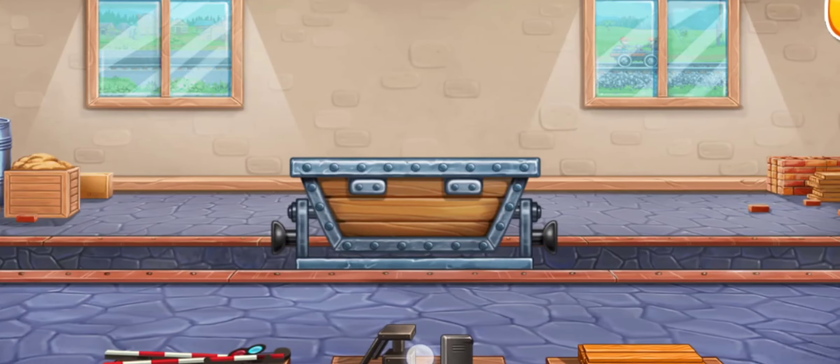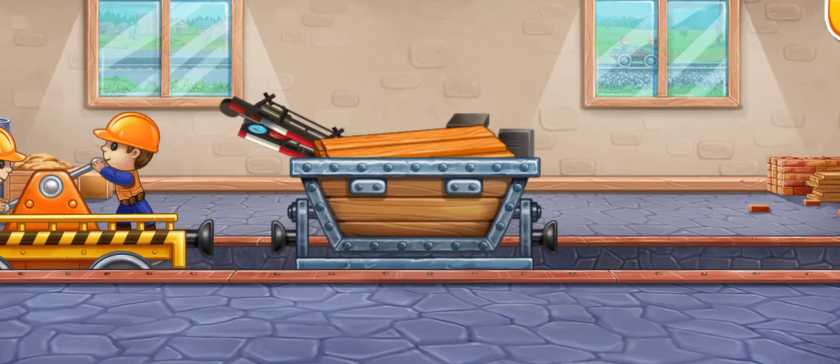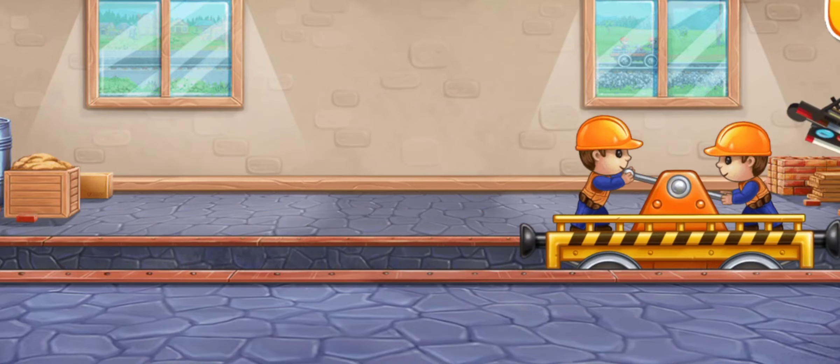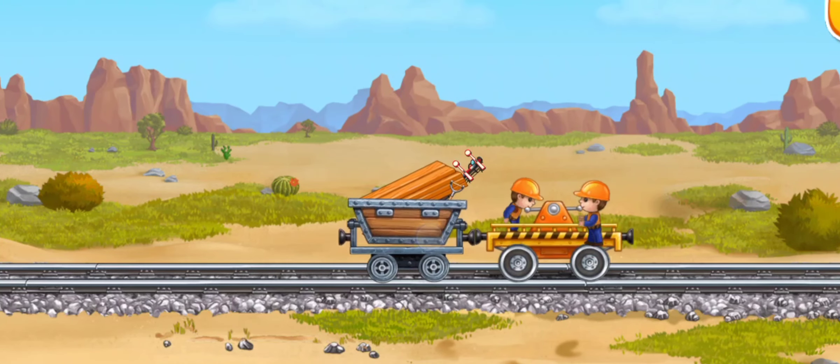Now let's load the parts for the crosswalk into the mine cart. Hooray! Let's install a semaphore and make a crosswalk.